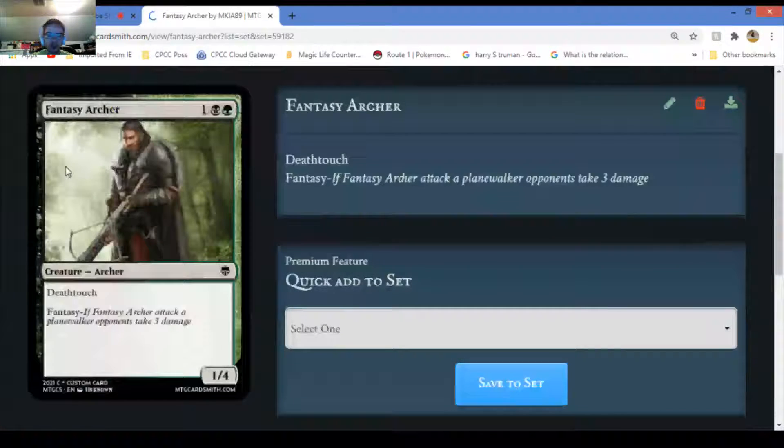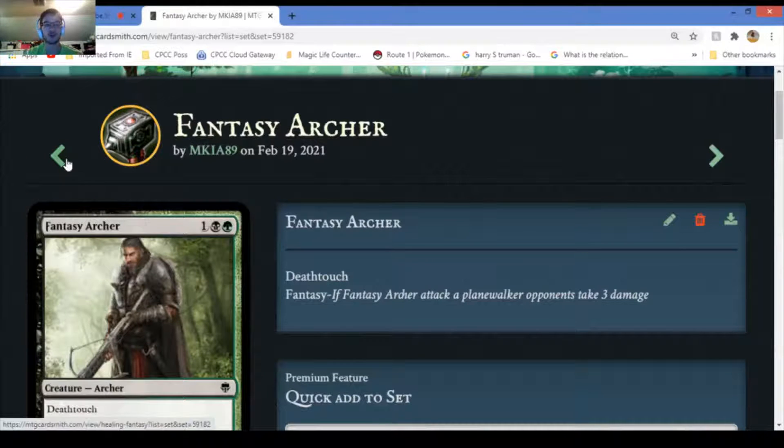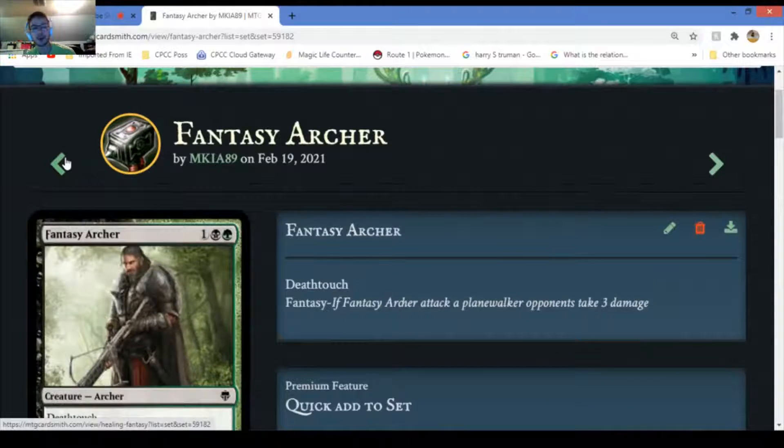Fancy Archer - has deathtouch and the 'fancy' ability. If it attacks a planeswalker it deals three damage. Basically you don't want this creature around because if it attacks a planeswalker it deals three damage to you. You definitely don't want this card around if you have a planeswalker.